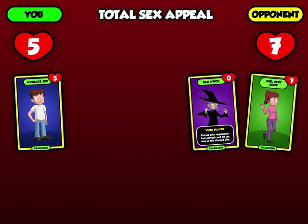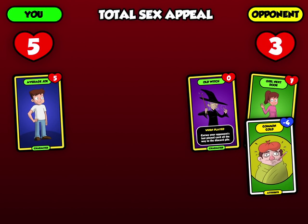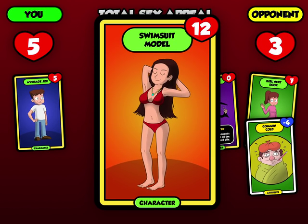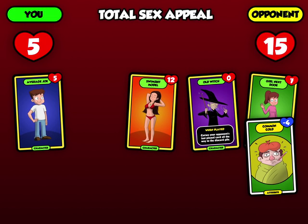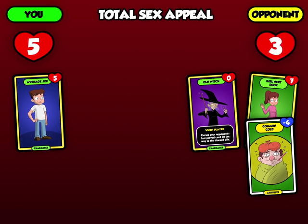The Girl Next Door, unfortunately, has the common cold, which brings her sex appeal down to 3. The really hot swimsuit model boosts your opponent's side of the table to an impressive total sex appeal of 15. Luckily, you can bribe her to leave the game, so she's discarded. Your partner has no card that can win the round, or decides it's not worth it to spend more cards to win this reward. You win!